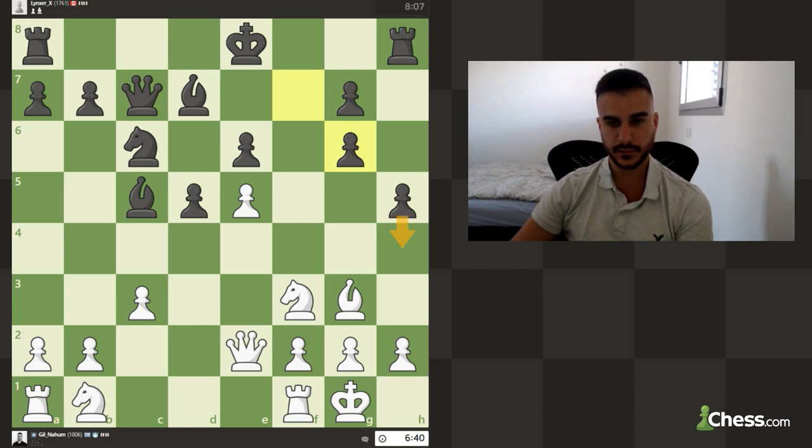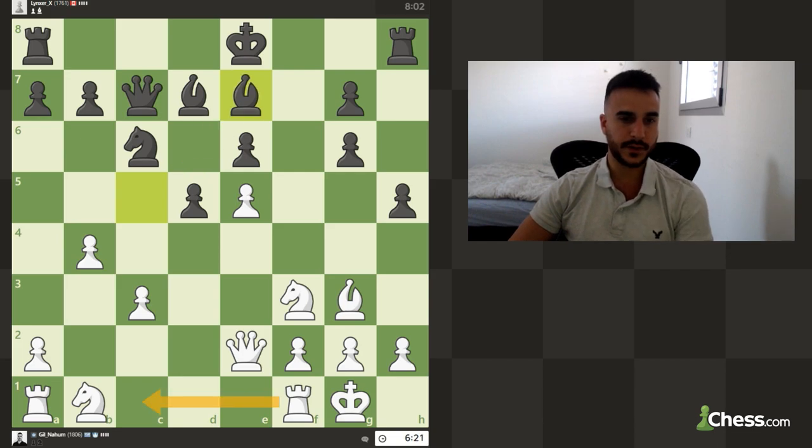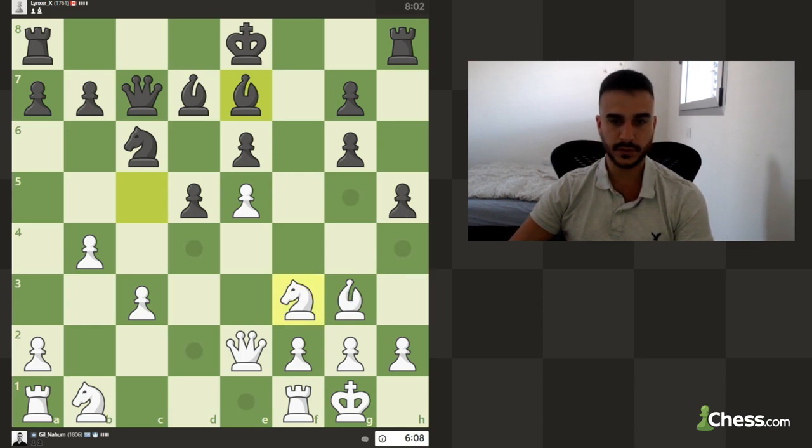This move is currently not possible because we have defenders, but he might have some tricks on our position if we are not careful. With the king still in the center, we can try to target this pawn. We can also go b4 — I think b4 in this position can be quite interesting. If we might be able to open the c-file, this can be a very good move. Take notice that we might lose the bishop if he pushes h4, so we need to find an answer.